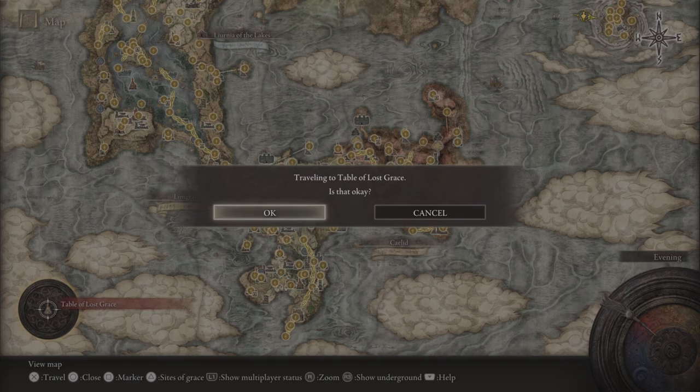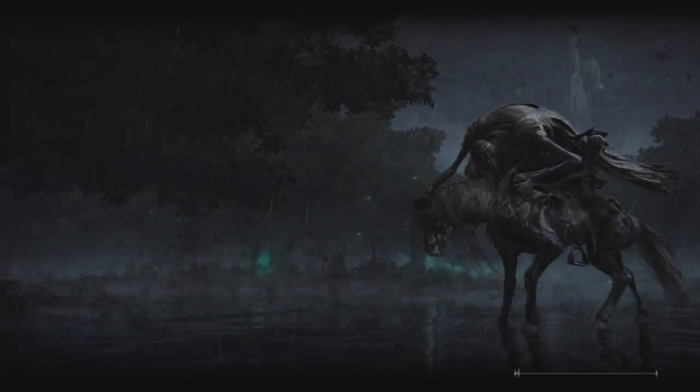On PS5, I recommend using the game switcher — it works best. You won't be able to see the loading bar, so as soon as you teleport just start closing your game. On PC it's Alt+F4. On other systems I'm not sure, but the key action is: teleport to Round Table Hold, and close the game when the loading bar hits 100%.